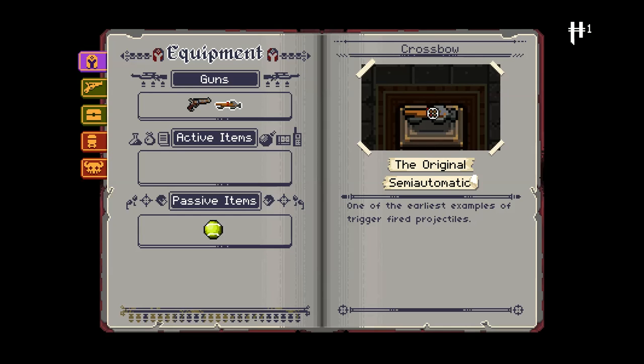We have used the Bomb Crossbow, or Explosive Crossbow, in one of our previous runs — it seemed pretty good. You could basically shoot an enemy and then reload your Crossbow to make it explode. I don't know how this one is going to measure up.